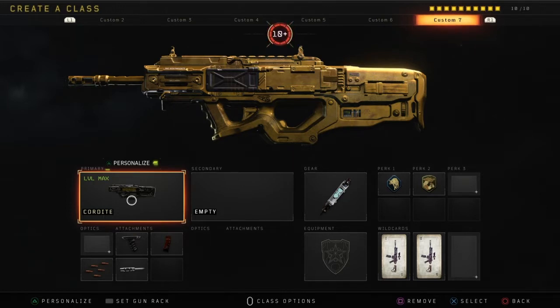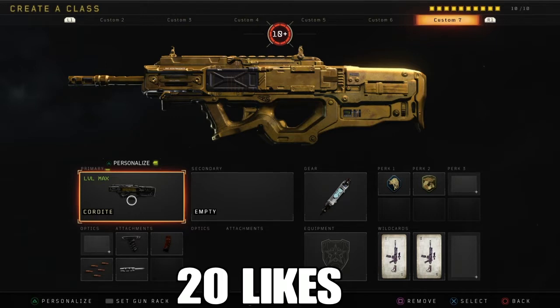Many people have agreed. The class setup is: grip, rapid-fire, long-barrel, Xenomag, stim shot, scavenger, and gung-ho. Honestly, you can really put any attachments on this gun.